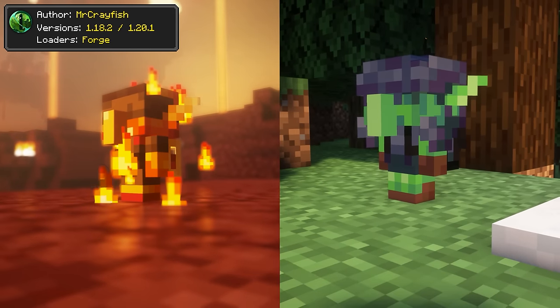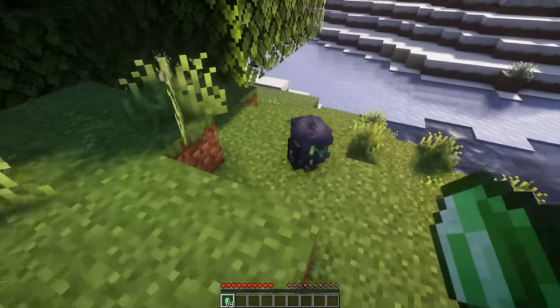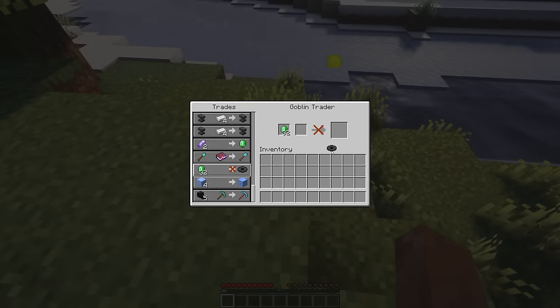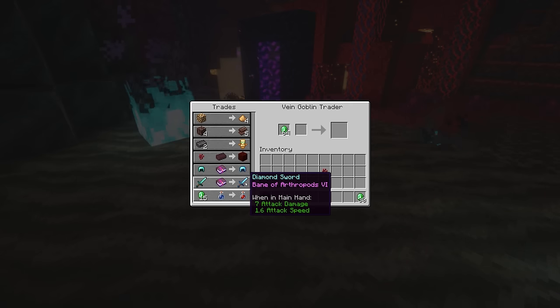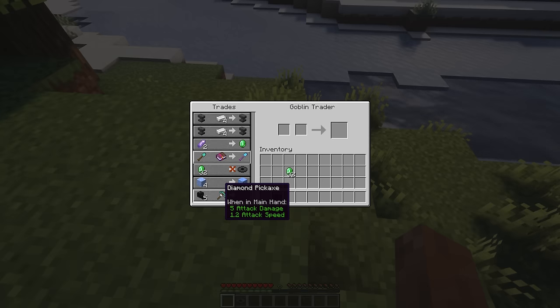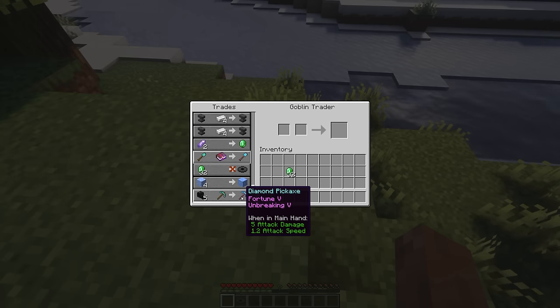Goblin Traders adds two types of goblins into Minecraft. These creatures will work like a wandering trader, except they will offer some pretty useful trades. Amongst their services is the offer to fix or enchant your tools. The goblins can also offer some exclusive enchantments that are otherwise unattainable in the vanilla game.